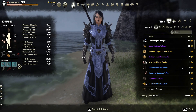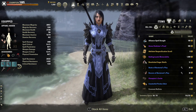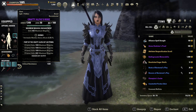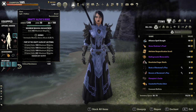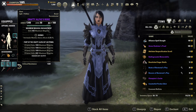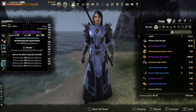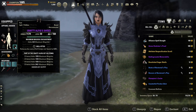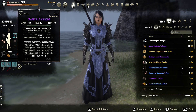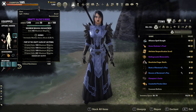Moving into the gear — this is a really nice setup for a beginner Magicka Sorcerer. The first set we're using is Crafty Alfiq. As you can see, this is great for a Magicka Sorcerer because it just adds maximum Magicka across the board. It's a really easy set to get — it's an Overland set from Elsweyr and you can probably buy it from traders. We have this on five body pieces: chest, belt, feet, legs, and hands, and it's a light set so we have five light pieces. We want to get maximum Magicka as high as possible because your shields are your main defense and they scale off your Max Magicka.